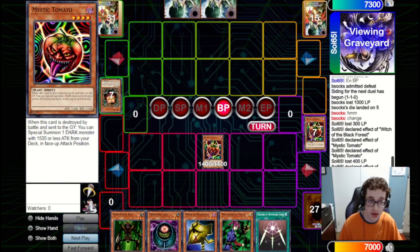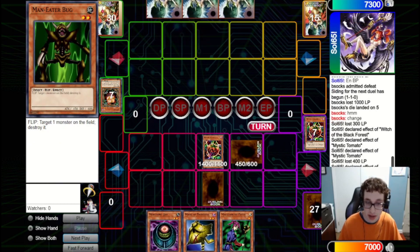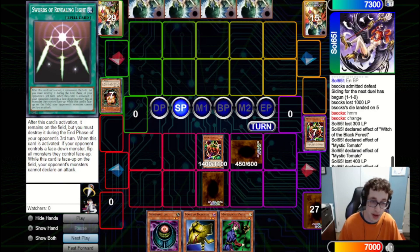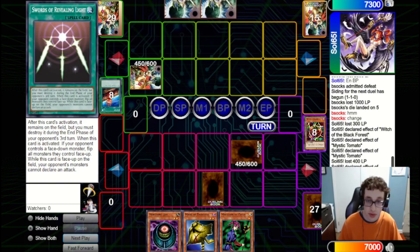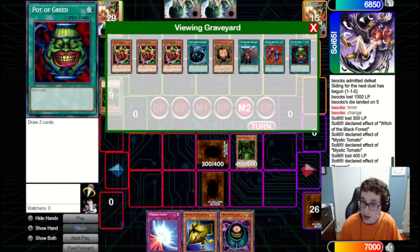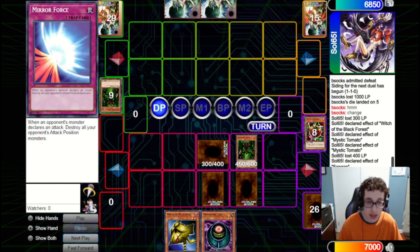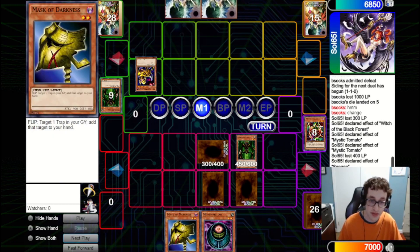We attack into their Sangan with our Tomato, dropping them 400. They get a search and grab a Maneater Bug. This incentivizes us to set our Maneater Bug as well. We also set a Swords of Revealing Light as a bluff and pass. They set one, activate Fissure — unfortunate, we lose our Tomato — and they pass back. We flip up our Bug, pop their Bug, attack in for 450, and Main 2 set Magician of Faith to get back like Pot of Greed or one of our hand rips. We also set Mirror Force just in case, and we've got Mask of Darkness in hand to get back the Mirror Force.